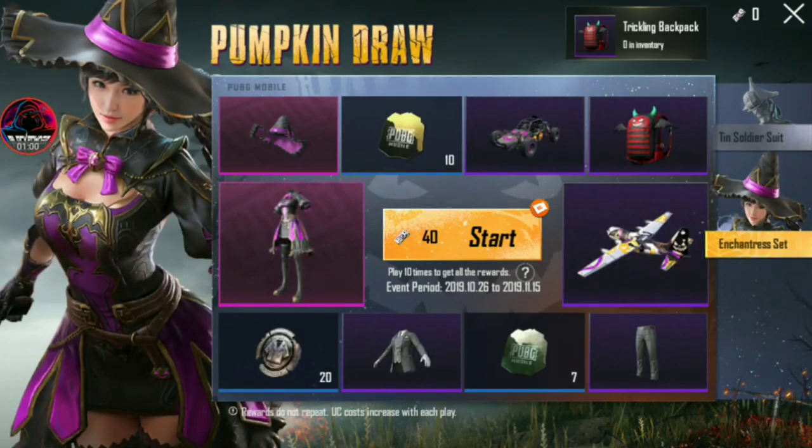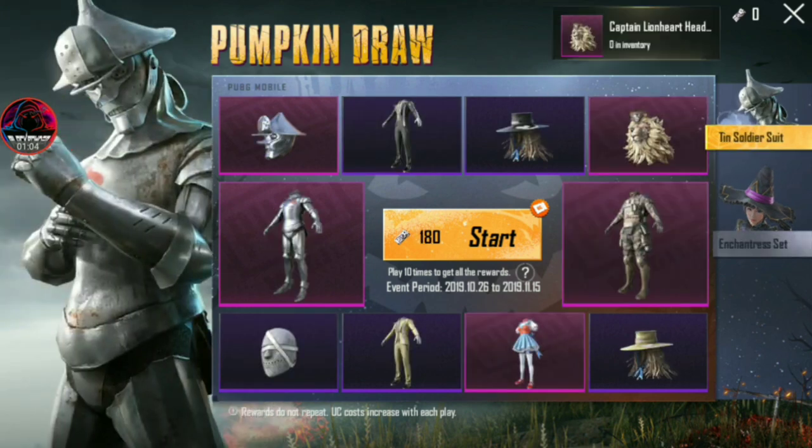This is a pumpkin drone. We have 4 sections. We have to click on all lucky draw. We have a legendary item.